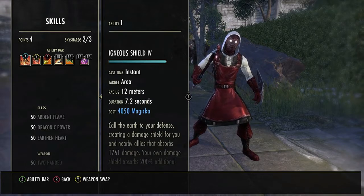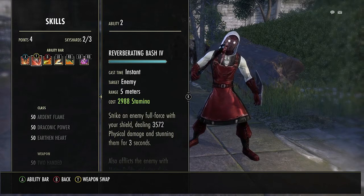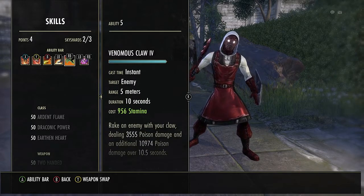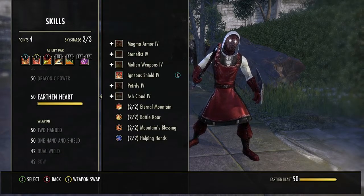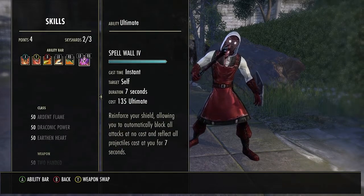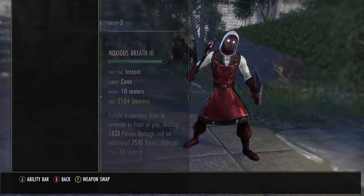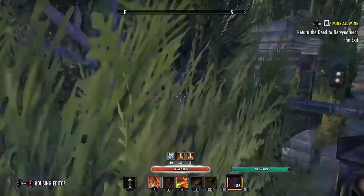For my back bar — which is really my main attack bar — I have Igneous Reverb, which gives a 43% defile due to my Champion Points. Then Noxious Breath, Heroic Slash, Venomous Claw — love that ability. Spell Wall is the ultimate, but you could go Corrosive Armor if you want to save up for the 200 cost. Noxious Breath gives the fracture, though you could use Puncture instead for single target; I like the DoT that Noxious Breath gives.